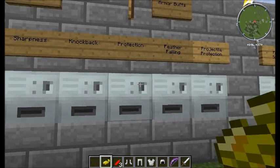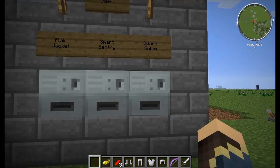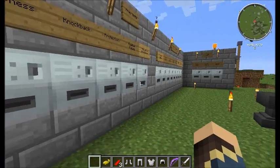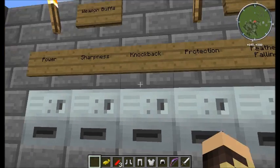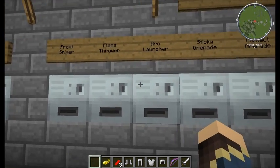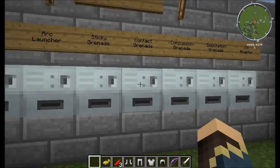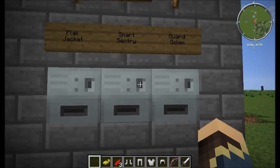The emeralds would be used with trade-o-mats to purchase armor buffs, weapon buffs, extra weaponry, and what I'm calling mega items. Say I want a better sword — I would purchase a sharpness one book, maybe another one. That would be two points used already. Then give myself a bit of projectile protection. That leaves me with seven emeralds, which I can use to purchase extra equipment like a longer range weapon, some contact grenades, and possibly a mega weapon like a smart sentry.